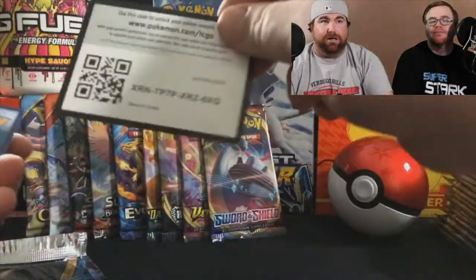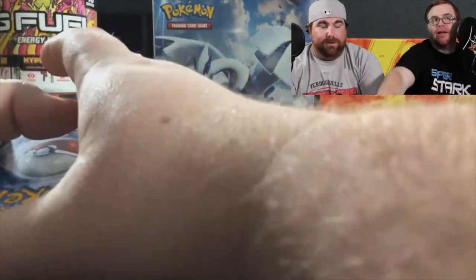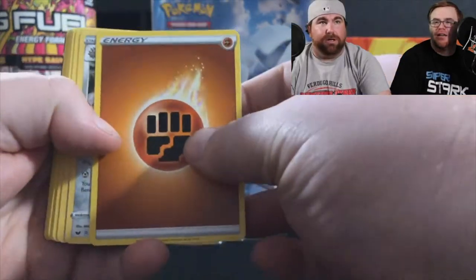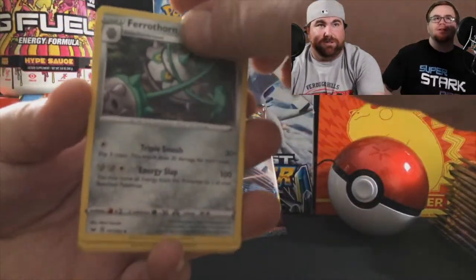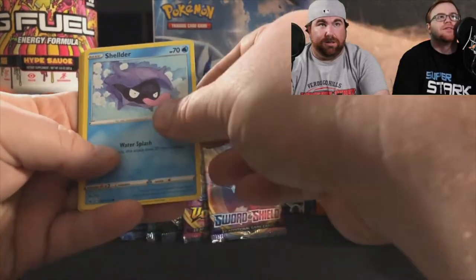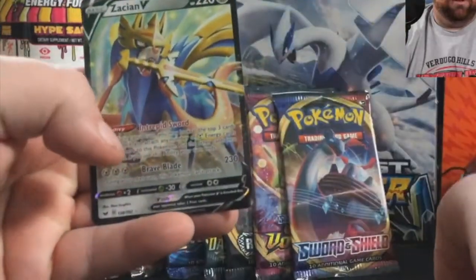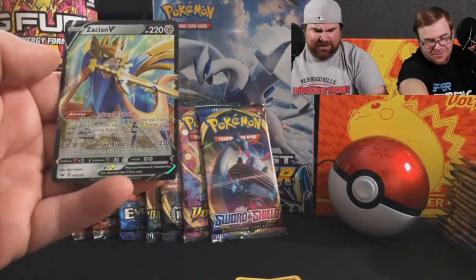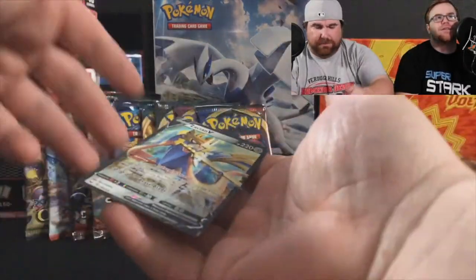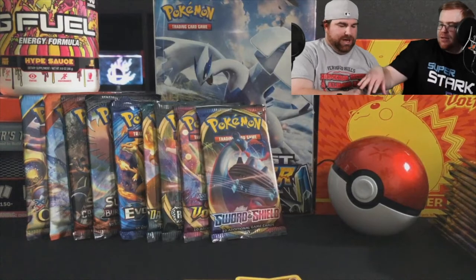Here's a promo code — take it, it's gone forever. Sword and Shield is four cards per pack, I think. The first pack and we get a Zacian V! Look at that. It's a little blurry — get it in the right hand. There you go. Zacian V — that is a beautiful card. And here is a reverse holo — that's a beautiful card too.